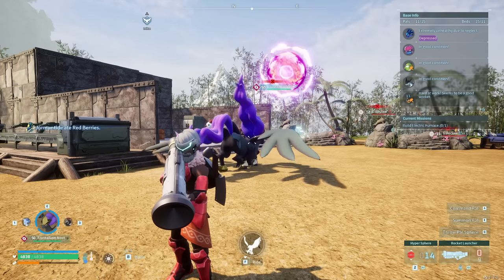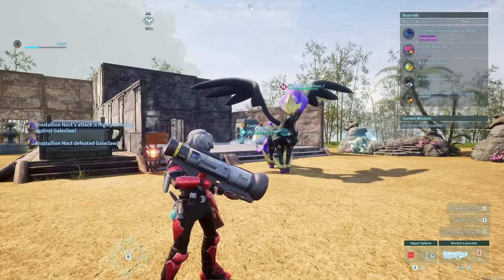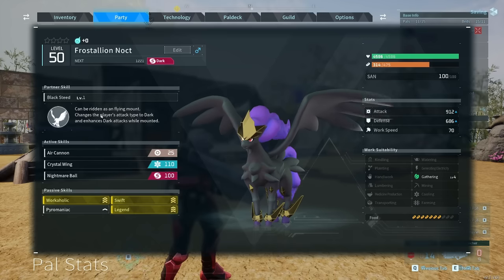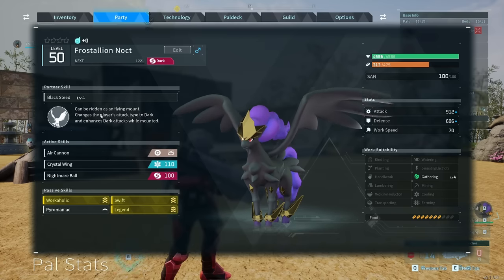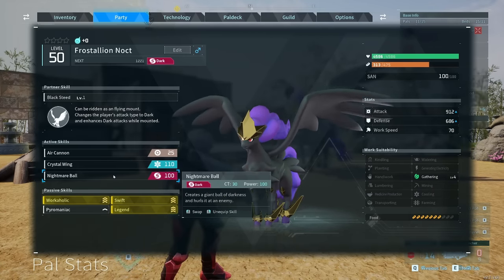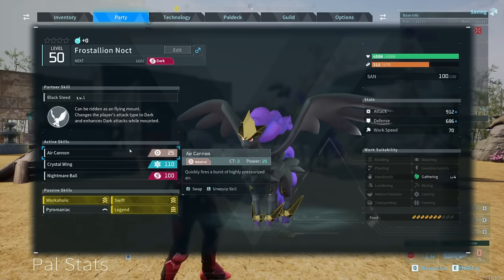Frostallion Noct is absolutely beautiful, and the way you get one is to breed a Frostallion with a Hellzephyr. Hatch that egg, and you'll get one of these wonderful creatures. It can be ridden as a flying mount and doubles as a ground mount, just like Frostallion. It changes the player's attack type to dark and enhances dark attacks while mounted. It also has Crystal Wing on it. Its moves include Nightmare Ball, Shadow Burst, Dark Ball, Spirit Flame, and Air Cannon.